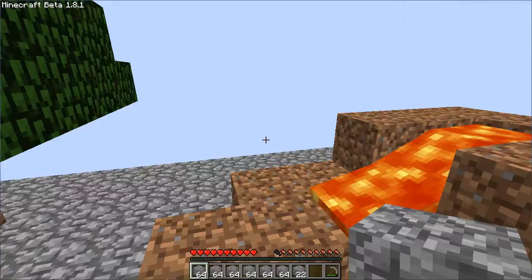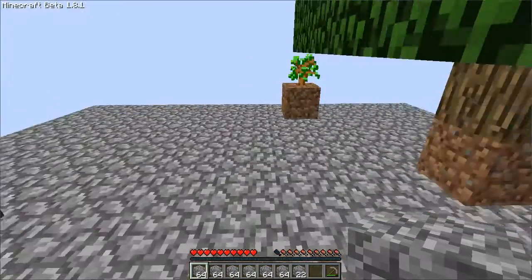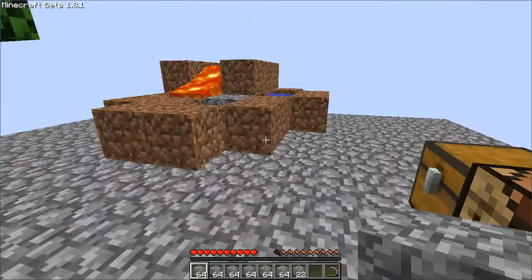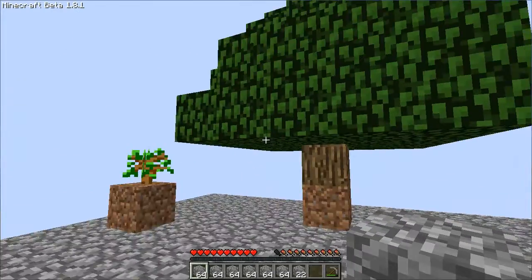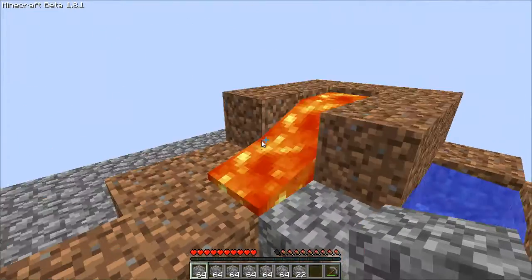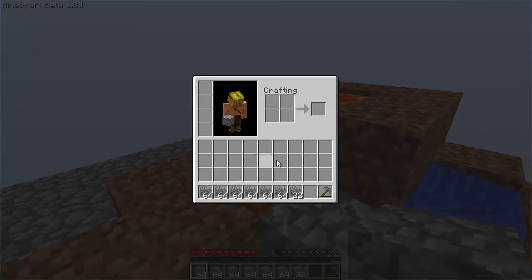Welcome to the Skyblock Adventure Map Episode 3. In the last episode we made this flat area and put all of our items down here and we planted a few trees. You can see one of them grew over the time because I was sitting here mining cobblestone for a long time. You can see all of the cobblestone I got in my inventory.